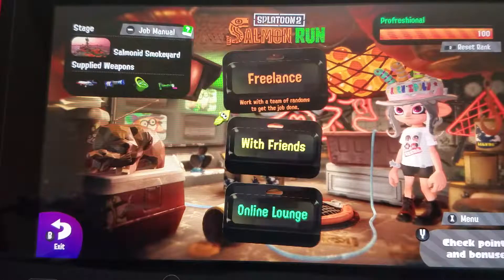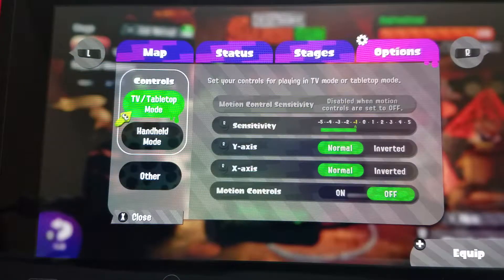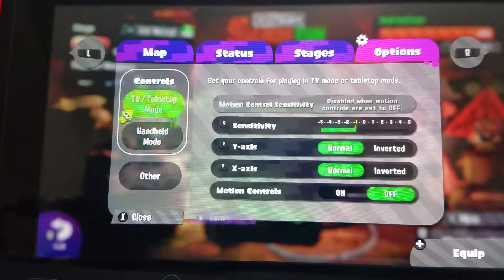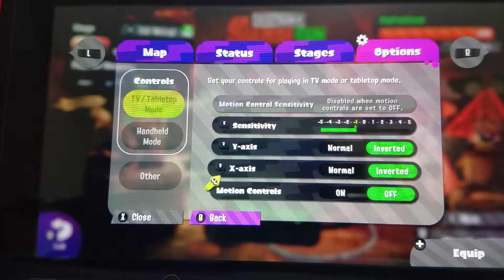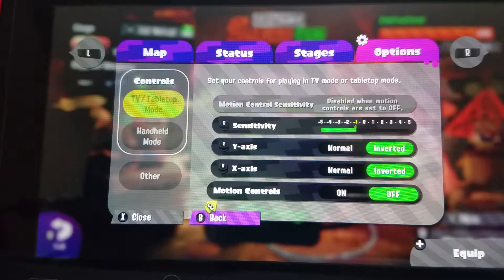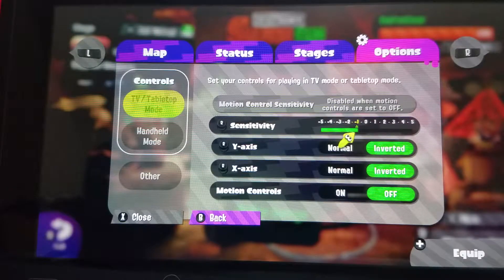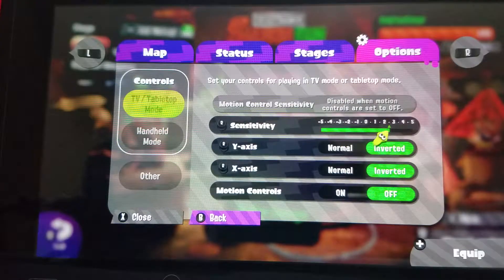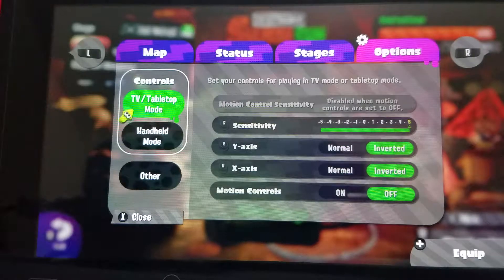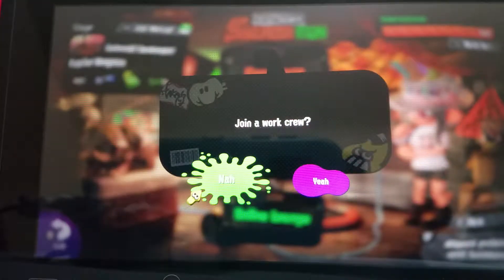First, what you want to do is change your controls. Go over here — so whatever mode you're playing in, you can have the tabletop arm and tabletop options. You want inverted controls and no motion controls. Motion controls are really bad. You want high sensitivity and double inverted controls. That's the first step for Salmon Run, so make sure you have that.